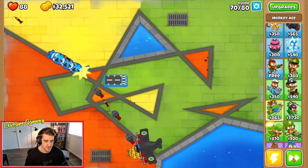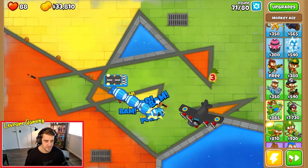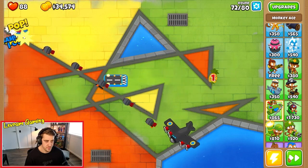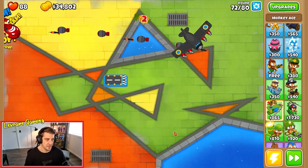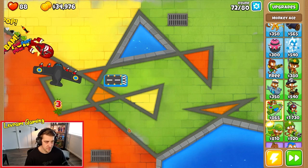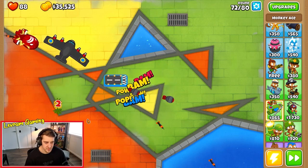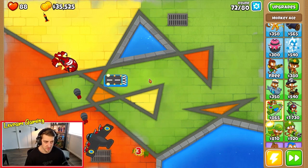Let's see if we can get through round 71. I should add that I do have the monkey knowledge upgraded that places pineapples only near the tracks. To be honest, they're pretty useless - if you don't have that monkey knowledge upgraded, they just place them anywhere. It's actually almost a complete waste of an upgrade.